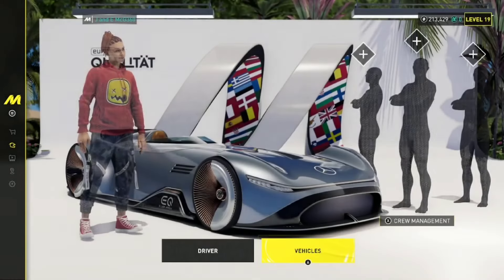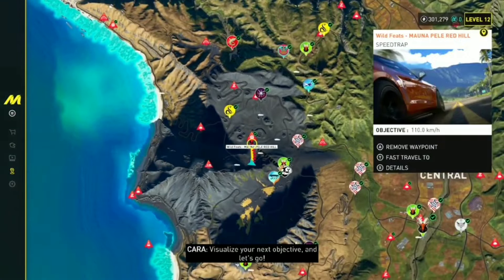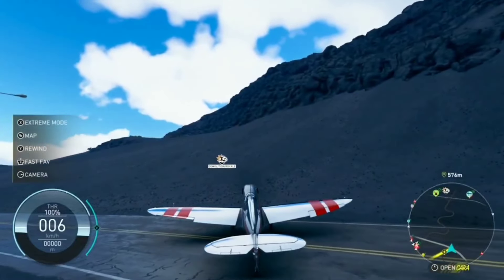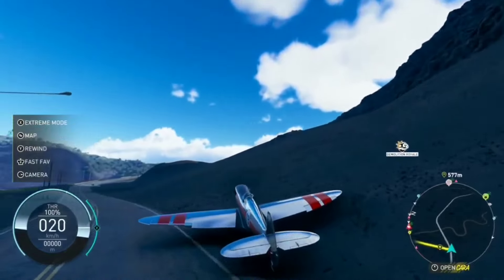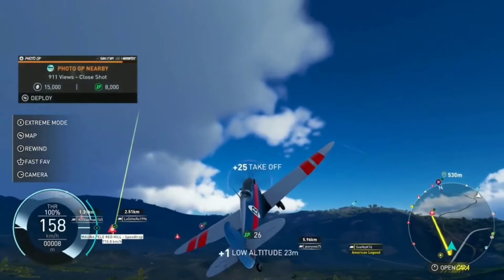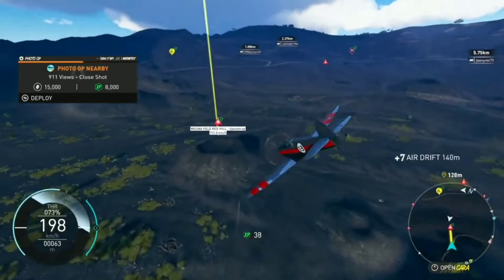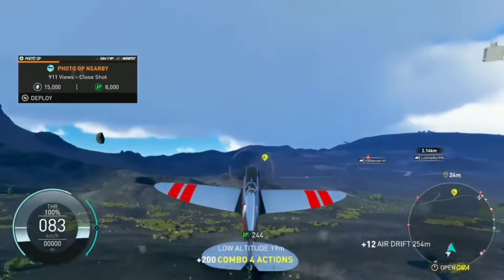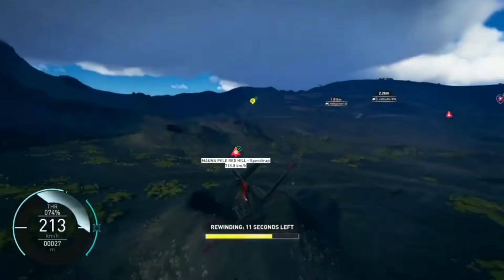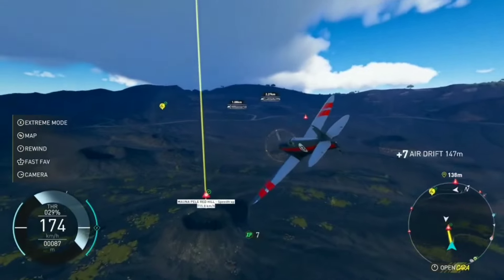The second method is probably my favorite way of getting unlimited money in this game. It's at this location — I recommend using a plane to get there. It's a speed trap called the Red Hill speed trap. You want to fly your plane past the speed trap.